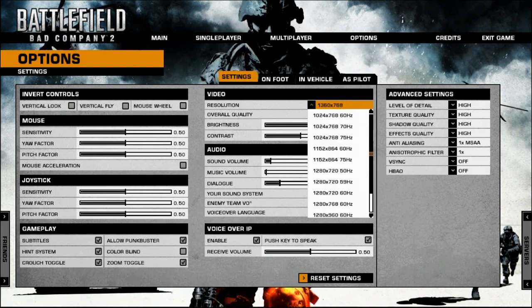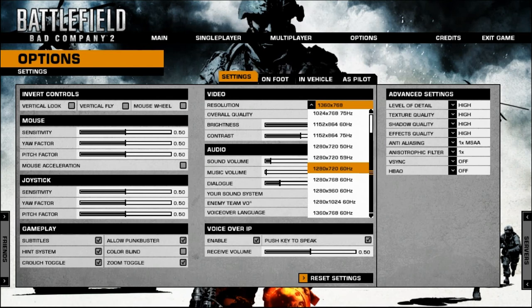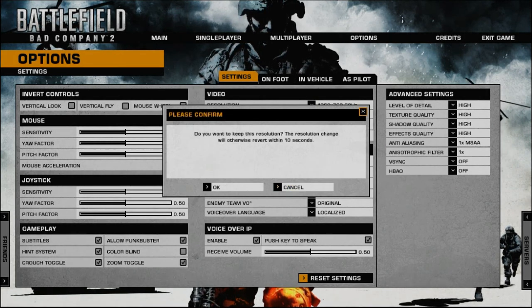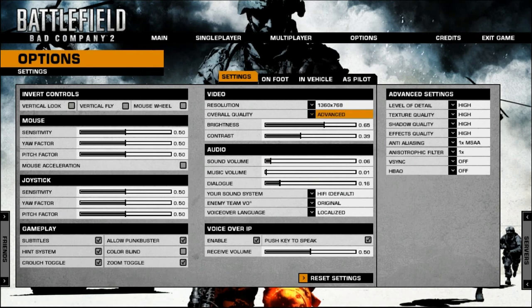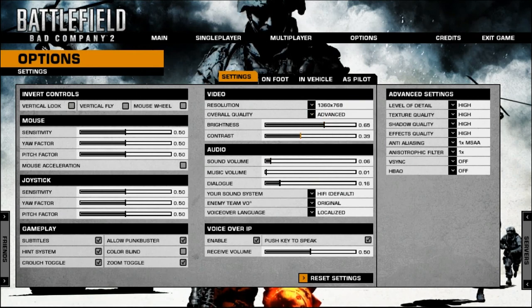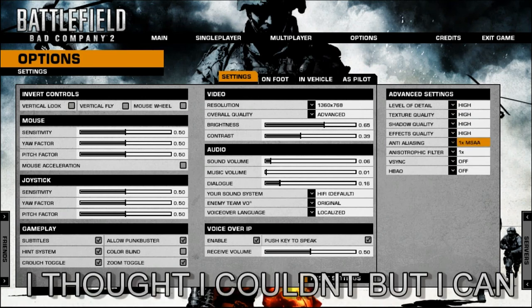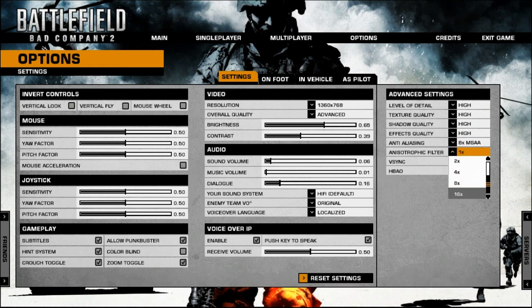Right now I have it on 1360 by 768, because that is what my monitor is set to, 60 hertz. Overall quality I put on advanced, and then brightness and contrast — I don't think that really matters or will change your frame rate. But I am going to set this on max so we can test that out. I know I can't really run it on max while recording, but we will see how many frames I get and I can tell you guys.